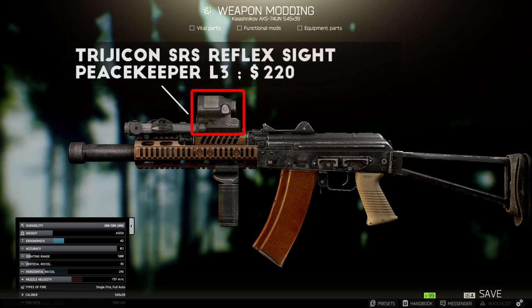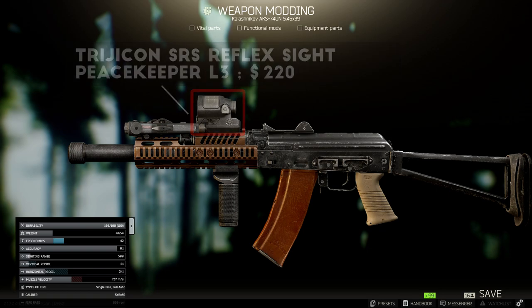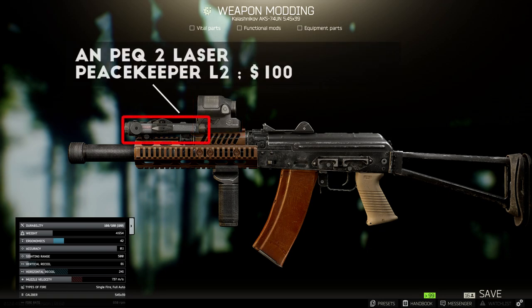At first I thought this reflex sight looked a bit clunky when I saw it in the trailer, but after using it, I must say I like it quite a bit. It has a nice field of view, a very clear dot reticle, and was easy to track targets with even on the 74U with notoriously high recoil. The AN-PEC-2 is also a nice new addition, especially for people who love having their laser on the top rail of their weapon. This thing has a very low profile and most sights will have no trouble seeing over the top, but it does have a minus 5 ergonomics penalty, which is kind of a big hit to that stat.